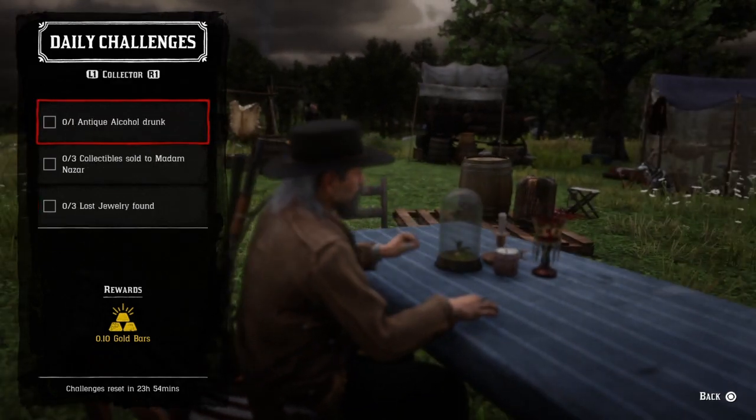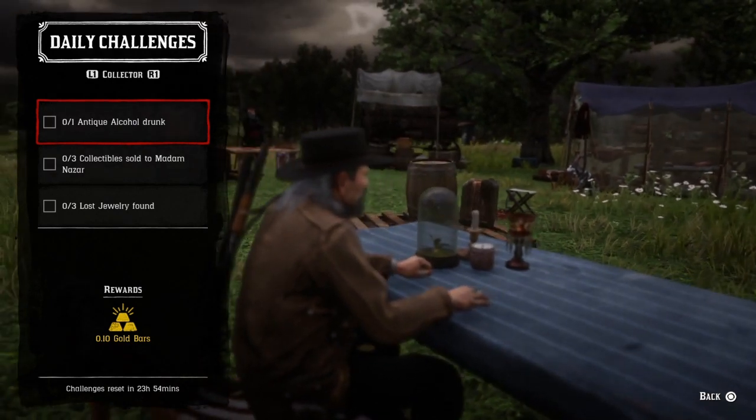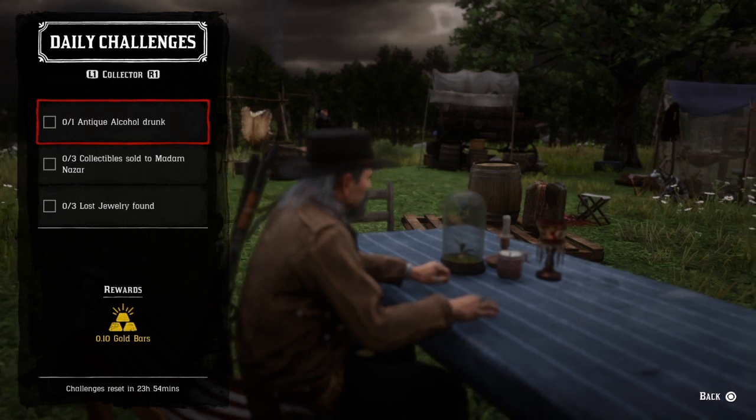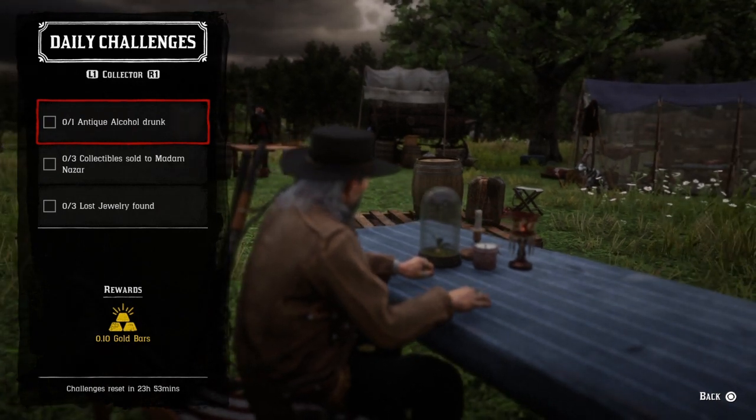One antique alcohol drunk — just open your satchel and drink an antique alcohol. If you've got one in your satchel, great; if not, open up the map, go to one of the locations, and drink it. You can also use the online player interactive map, which I'll provide the link below.